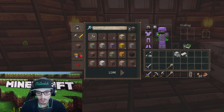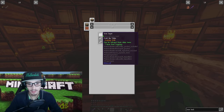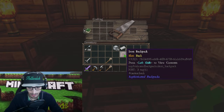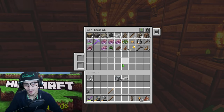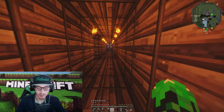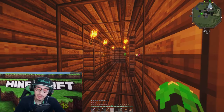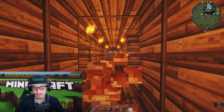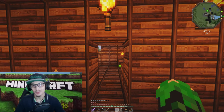Another thing we can look into because we have a lot of iron is upgrading our backpack. All we have to do is throw the backpack in and surround it with iron ingots — it doesn't sound too hard. Bam, here is our iron backpack. Let's quickly take a look, make sure everything is still inside — it still is, and we've doubled our capacity. We got our anvil all put together, repaired some boots, might repair the sword. We got our backpack upgrade — double capacity.